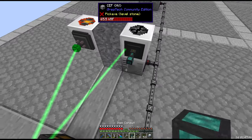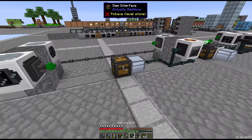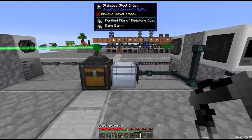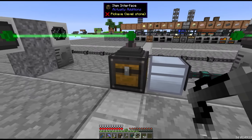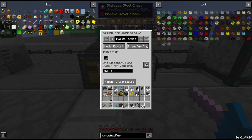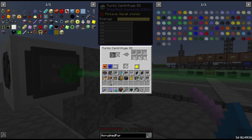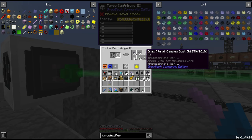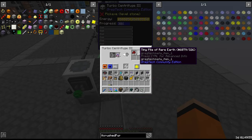Very similar story again — buffer chest, item interface into laser relay. This time we just need one chest and the robot arm goes directly on the item interface. The filter is dust pure wildcard whitelist. Then from the centrifuges we get more tiny dusts and the finished product — for example, redstone dust.